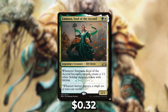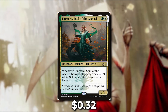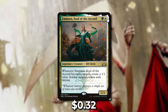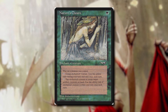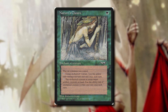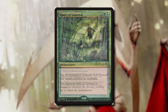Amara, Soul of the Accord — for a green and a white it's a 2-2 elf cleric. Whenever Amara becomes tapped, create a 1-1 white soldier creature token with lifelink. It's very important that we find ways to tap our commander beyond just attacking with her. We can tap her with cards like Nature's Chosen — I mentioned this in a previous video as a card you should be putting in your commander decks, because we can tap her for zero and also untap her for zero. So we get a free creature token and can untap her to tap her again.